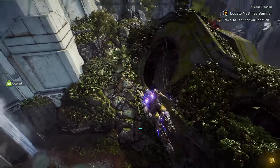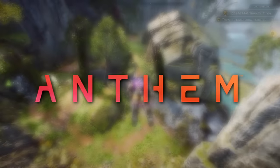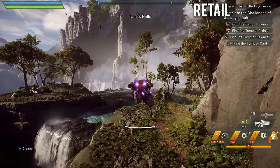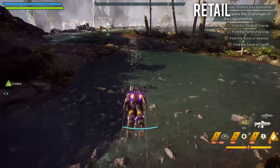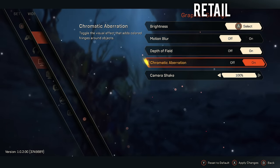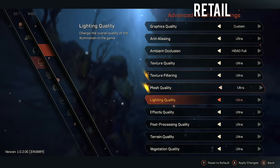Welcome back everybody to another episode of Direct Comparison. In today's episode, we're looking at the recently released Anthem and seeing how it compares to its initial 2017 E3 gameplay debut. For this video, I'll be running Anthem on the PC with an RTX 2080 Ti, an i7 8700K processor and 32GB of RAM. All the game's graphical settings are running at the highest options, but I will be disabling the motion blur setting to provide more clear images.